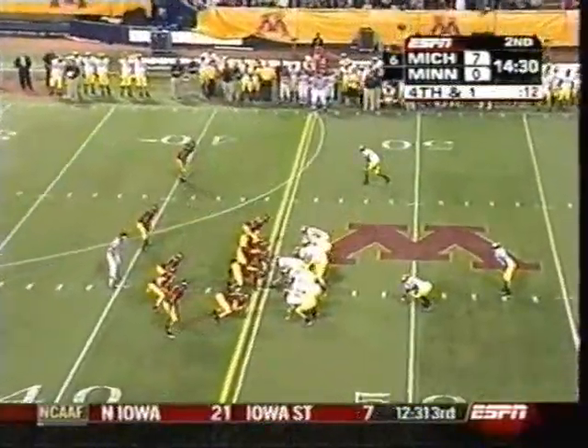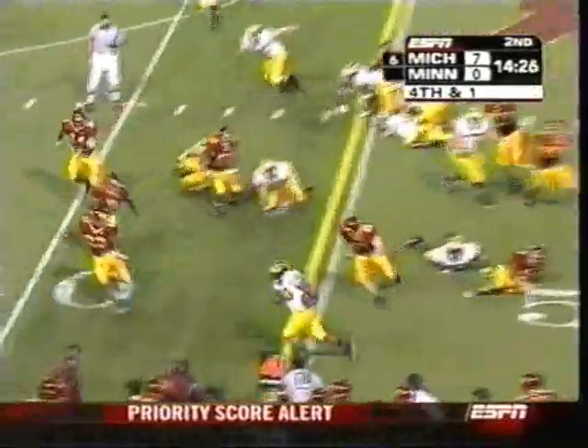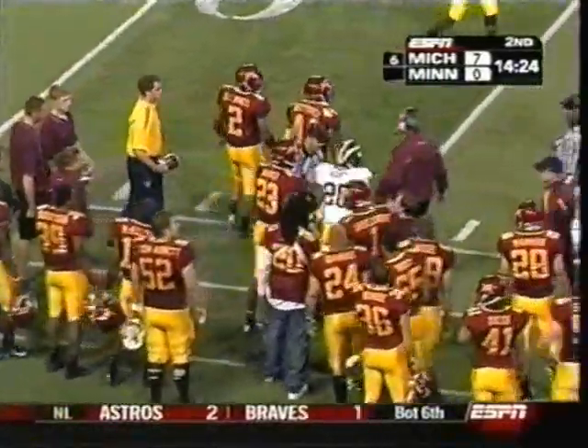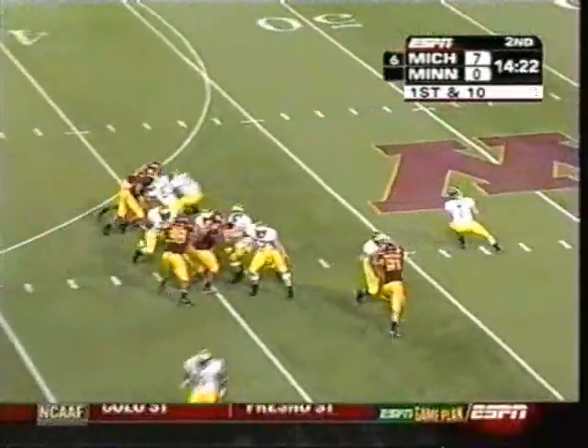Lebo is in. Several tight ends are in. Hart got outside — first down and more. Hart driven out of bounds at the 38-yard line. You mentioned Lebo being in — he got the key block because Minnesota tried to bring the corner blitz again.